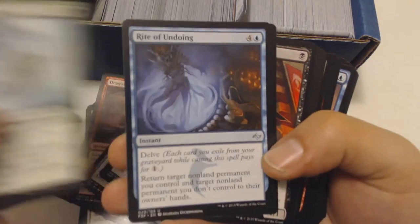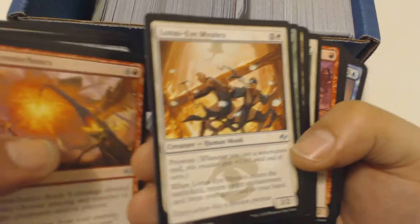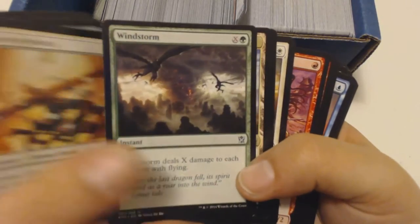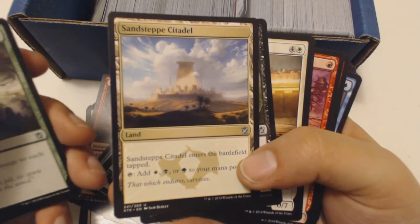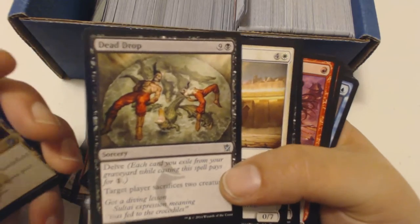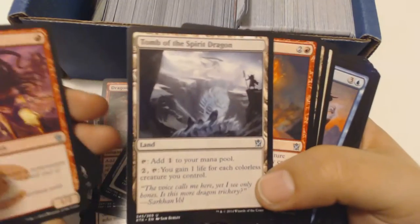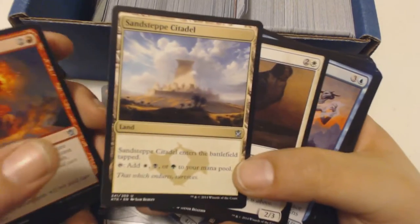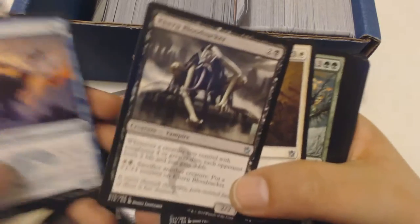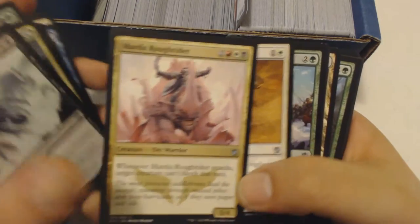Set of Reclamation, Winds of Qal Sisma. A little slower for the uncommons here. Pyro — pretty cool artwork at least. Oh, Ainok Bond-Kin? That'd be nice for a white-black-green deck. I'm sure I have one — I have like 120-some decks I use occasionally. Tombless Spirit — not too bad if you have a colorless deck, it's pretty nice. Another Sandsteppe Citadel — hope I get the others too. Mardu Roughrider. Alright, not too shabby.